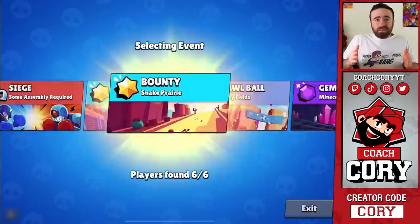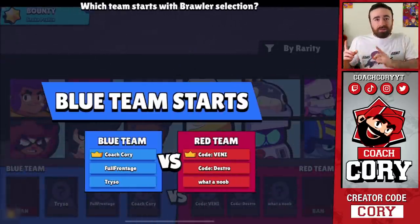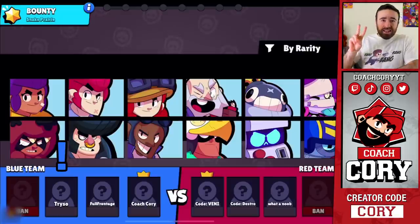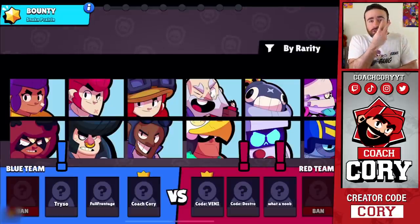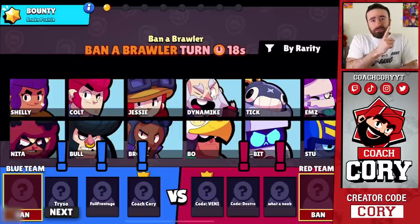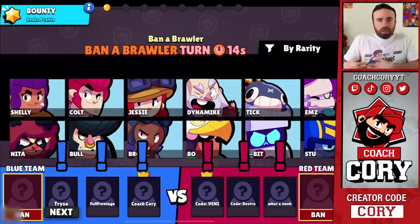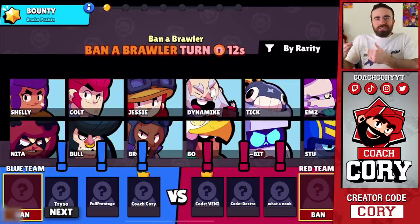A rant aside — in the drafting process, there's a coin flip to decide who drafts first. That team gets one pick, and then it switches to the other team for two picks. Then it switches back for another two picks, and then back for the final one pick. With this, you can sort of counter the other team and try to build a type of team comp.